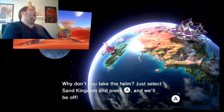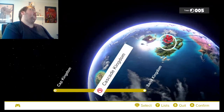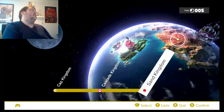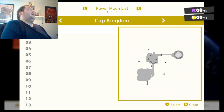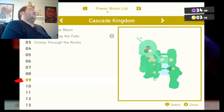Why don't you take the helm? Just select Sand Kingdom and press A and we'll be off. We'll go back to the Cap Kingdom later, I guess. Let's see — okay, good. So there's 25 in the Cascade Kingdom, 17 in the Cap Kingdom, and we haven't been to the Sand Kingdom yet.